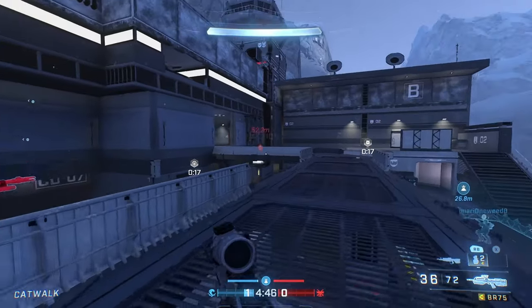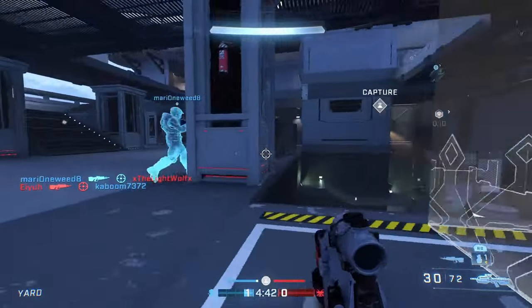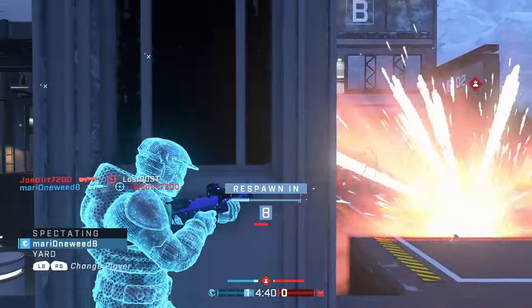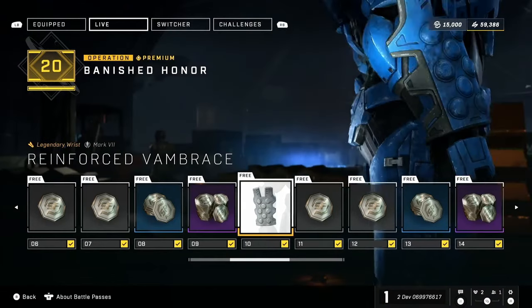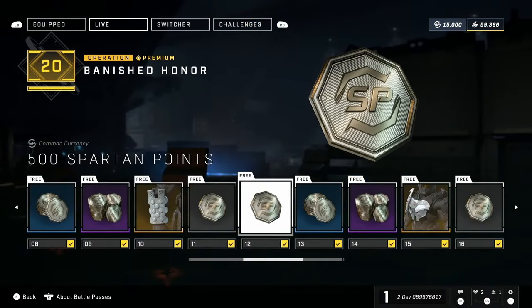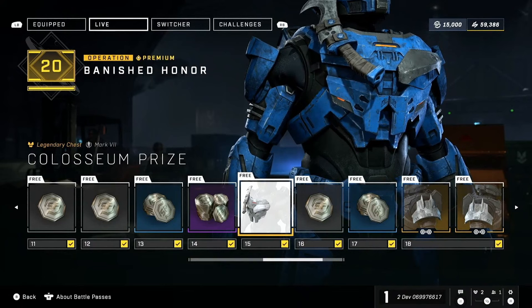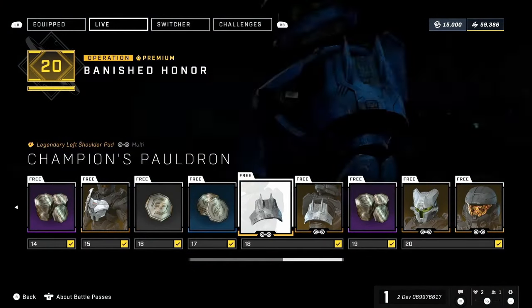The reason they're doing that is probably because all the new ultimate rewards planned for the future are just going to be thrown into the Exchange Shop as new items, giving you more flexibility — whether you want to unlock the new ultimate reward or get other stuff you missed. The third method for getting Spartan Points is by completing the Operation path. The new operation coming with this update is called Banished Honor, and most of its tiers reward Spartan Points.